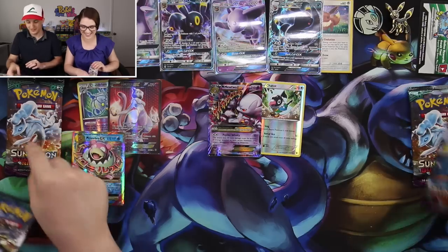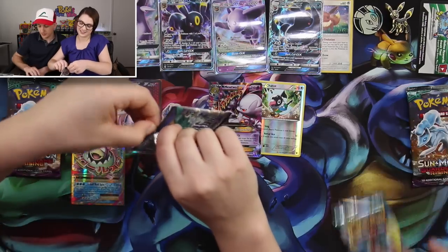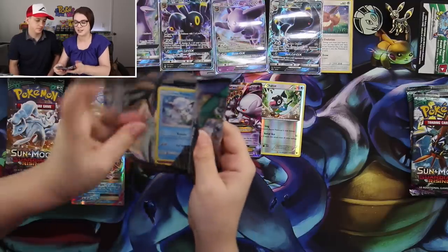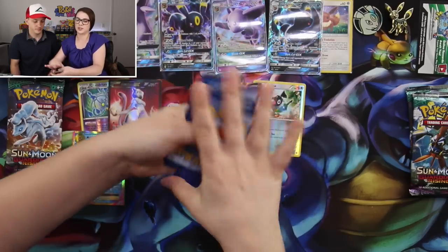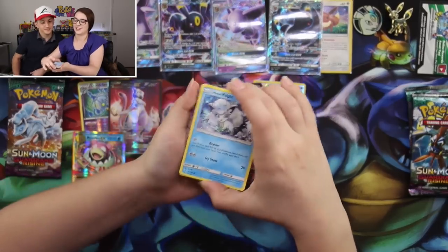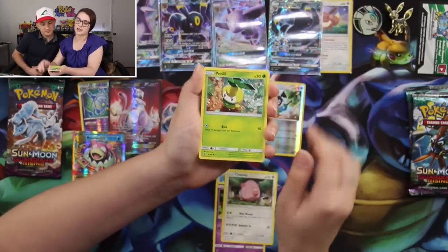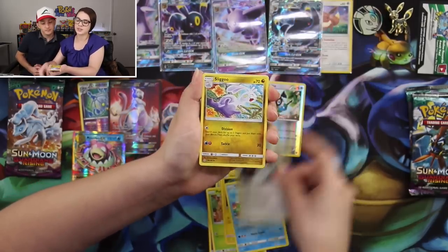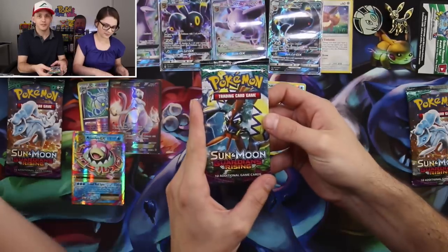Let's bring it back with Guardians Rising. Saving the Alolan Ninetales pack for last — when you have an Alolan Ninetales, you have to open it last. This pack is starting off with an Alolan Vulpix as a little teaser. We have Alolan Vulpix, Gothita, Chansey, Petilil, Helioptile, Alomomola, Bewear, Sliggoo, Rattata, and the rare is a Vanilluxe. Coming off that hype train.